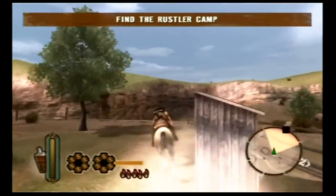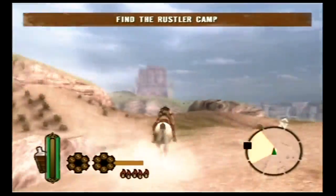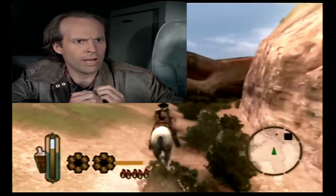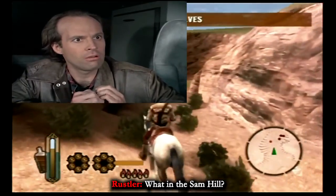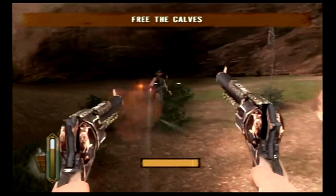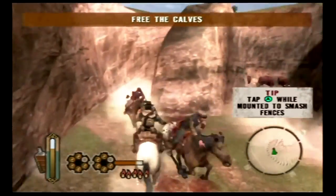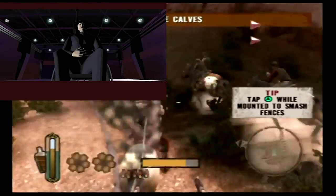The rancher is normally voiced by Dwight Schultz, who, among other things, performed as Howling Mad Murdoch in the original run of the A-Team. If you're into Suda51, he was Harmon Smith in Killer7.